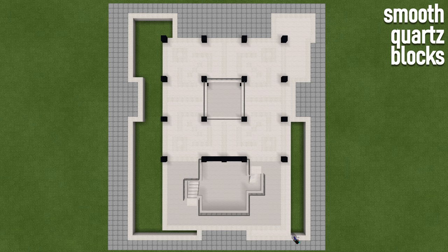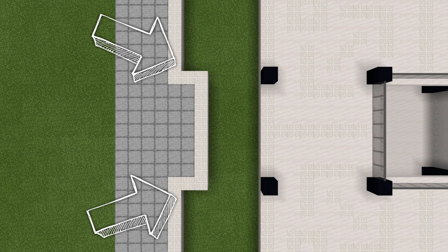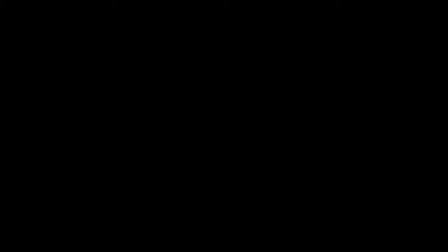Cover all the exposed dirt and grass on the right side of the interior with smooth quartz blocks. On the left side, on the spaces just outside the Wacker gap, make a line of chiseled quartz from the outer line to the inner line. Then fill in the remaining empty space with smooth quartz blocks.